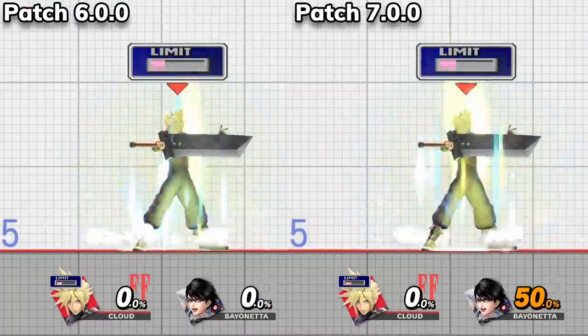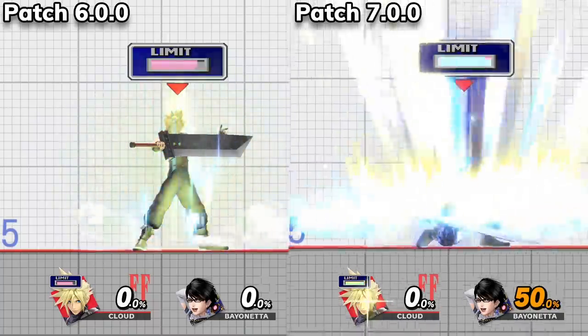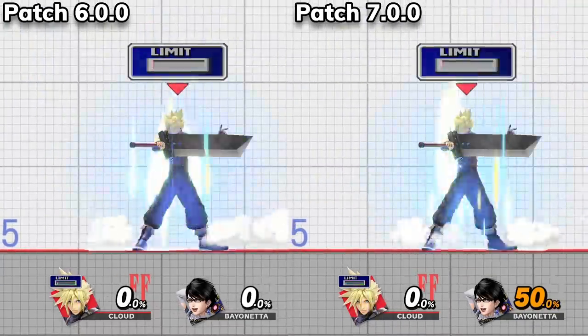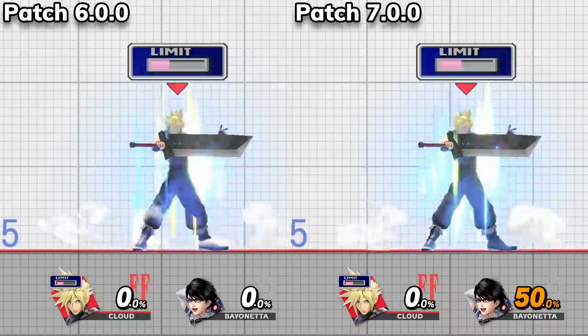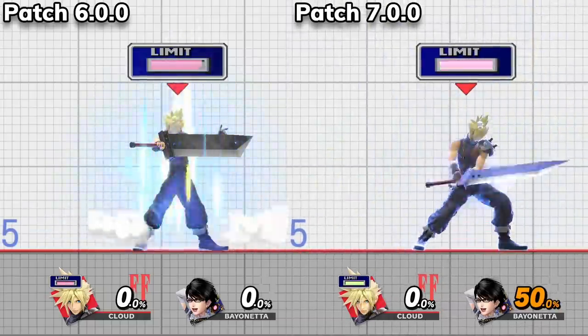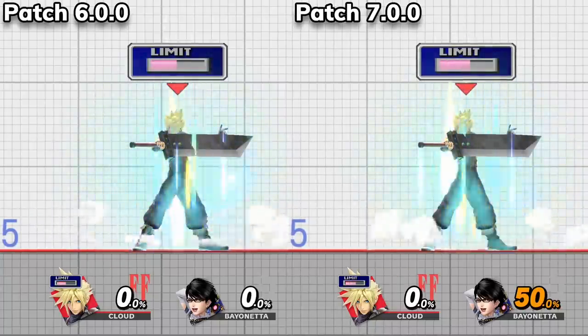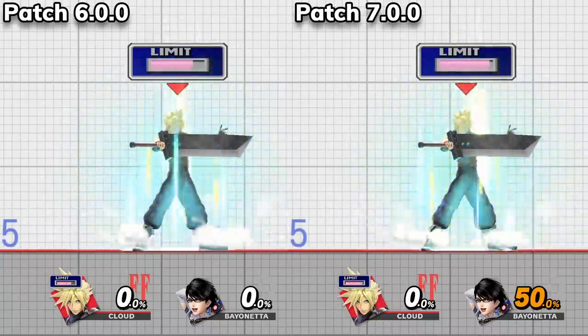And lastly, his limit gauge, which is the core of his kit, now charges faster with down B. These are all changes welcomed by Cloud mains, especially limit charging faster, but the quality of those limit options still pale in comparison to his Smash 4 iteration. Cloud should be able to jump over a few characters in the tier list, but I don't expect these changes to cause any dramatic movement.